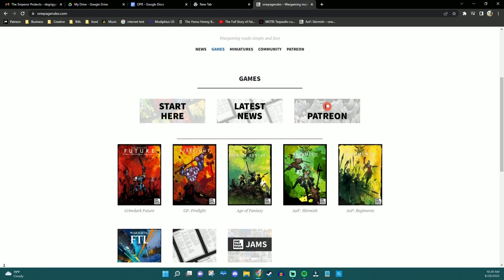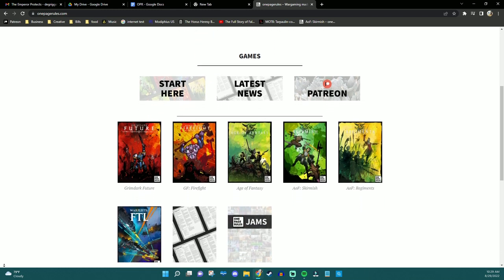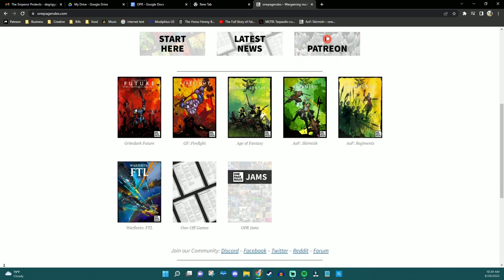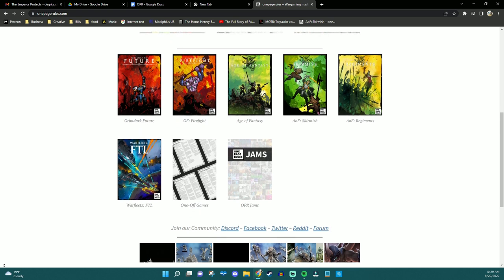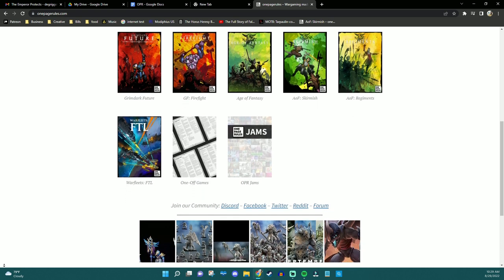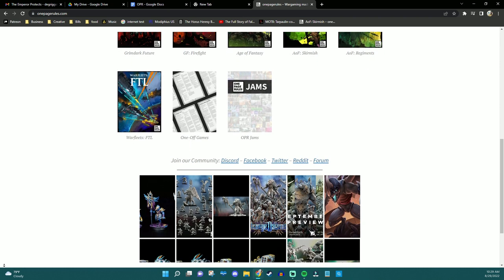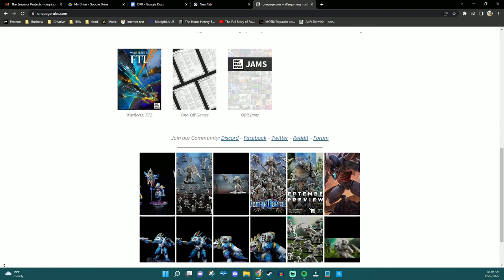They have their own rule sets for games — much more straightforward variants of games like a fantasy battles game like Age of Sigmar or a dark fantasy future like 40K. But there's actually a lot more going on with their company. In this video we're going to introduce you to OnePageRules as a company and then as a literal series of games that are one page for your faction.